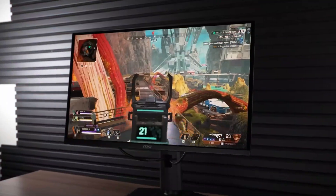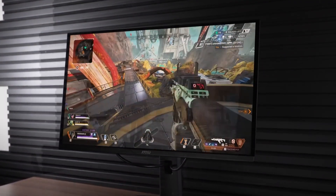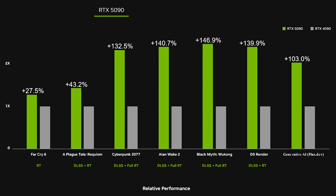Benchmarking across nine games at 4K shows that at native resolution, the RTX 4090 outperforms the 5080 by about 19%, while the 5090 is 52% faster. In Cyberpunk 2077, the 4090 is 20% ahead, while the 5090 is a massive 65% faster.